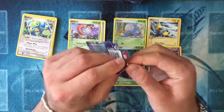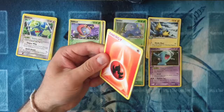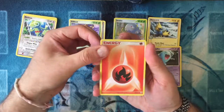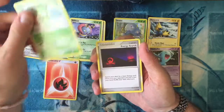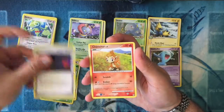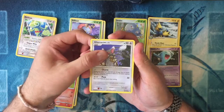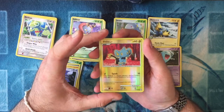Now the Diamond and Pearl pack. We've got Energy at the front here. I have literally no idea where the cards are going to be in this one. So — Fire Energy, a Roselia, an Energy Search, a Chimchar — the starters again — a Glameow. It's a funny Pokémon. We've got a big Reverse Holo Shinx.